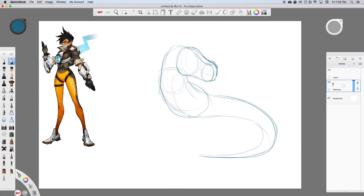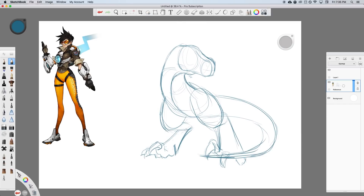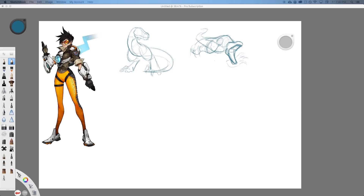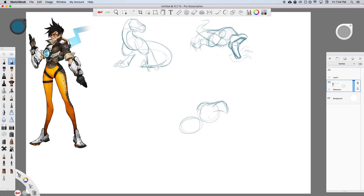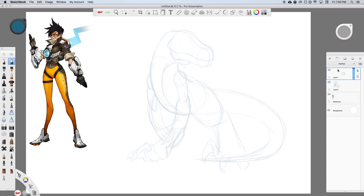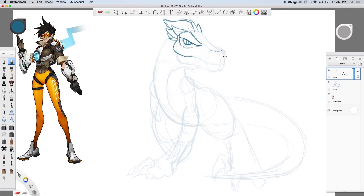First things first, roughing out some potential poses and thumbnail sketches. I liked one pose, but wanted something a little more dynamic, so I went with one of her running at the camera. I kind of liked it but didn't love it. I tried one more that was more like how I do a character in my side-scroll animations, but that wasn't really cool enough. I tried one more running at the camera, but eventually just decided on that first pose, because it worked well for showing off the design of this dinosaur.